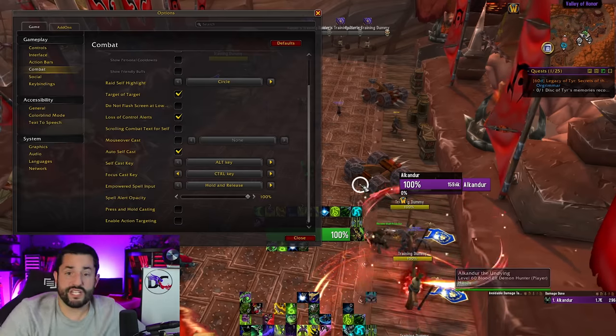Spell alert opacity — spell alerts are those baked-in Blizzard UI things where a certain proc happens and something comes up on your screen. I personally turn all of those down to zero and create my own Weak Auras. But if you're on an alt or leveling something for the first time, I'll turn that back up because it's nice to have by default. Press and hold casting lets you hold down a button and it keeps casting that spell over and over. I turn it off because I like the control and I could see myself accidentally starting a cast when I didn't want to.